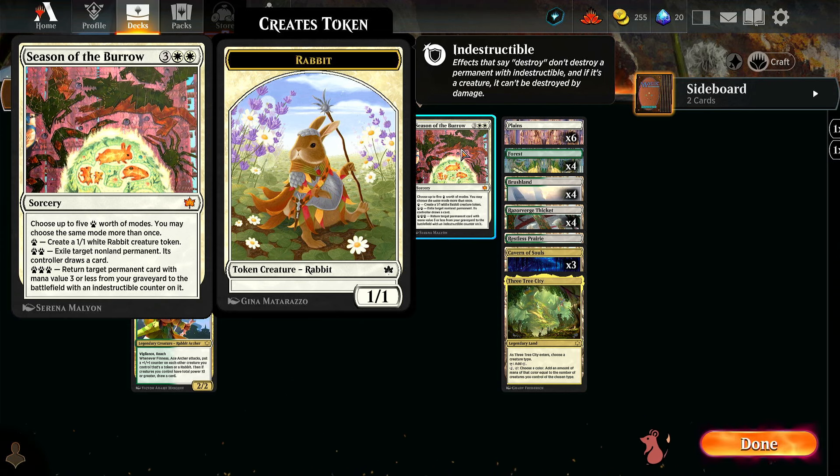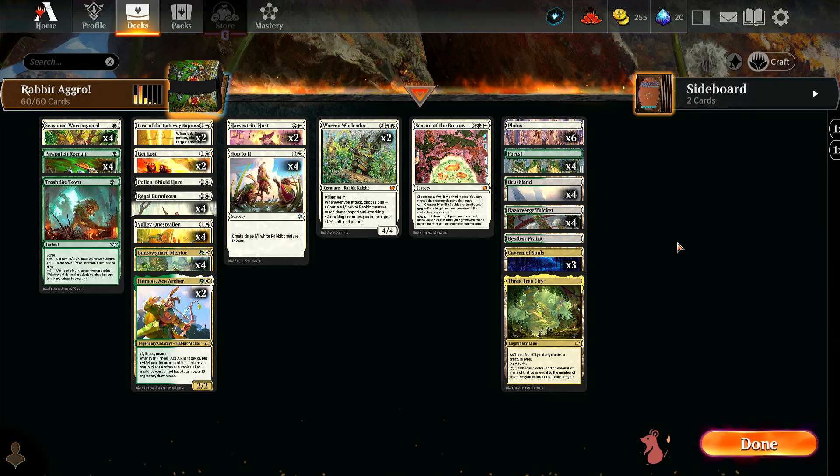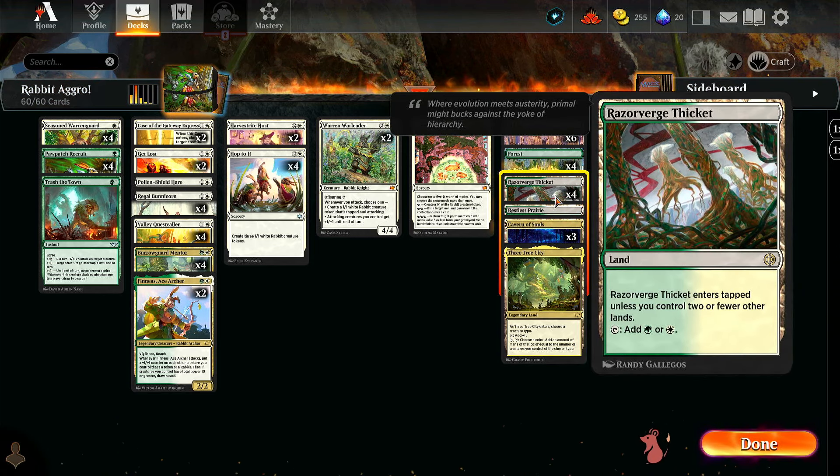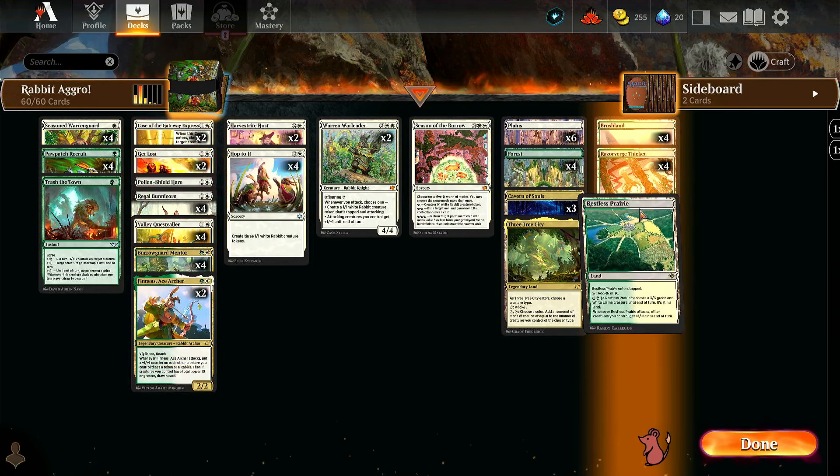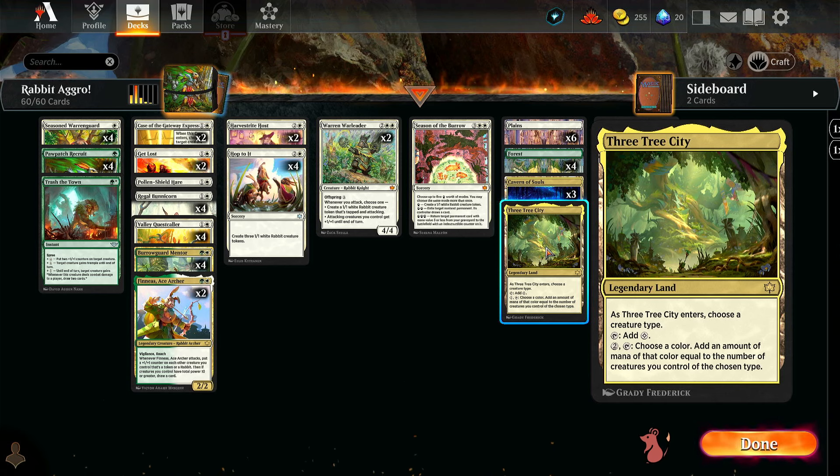Over in the mana base, there's a lot going on — we have all the pain lands, all four brush lands, and our early lands with Razorverge Thicket, all four of them. We do have a Restless Prairie packed in. We also have a one-of Three Tree City. When it enters, if there's a creature type it taps for colorless — that's one of the main reasons we only have one. It's also legendary. Its bottom ability lets you pay to tap, choose a color, and add mana of that color equal to the number of creatures you control of the chosen type — hopefully rabbits for days going super wide.